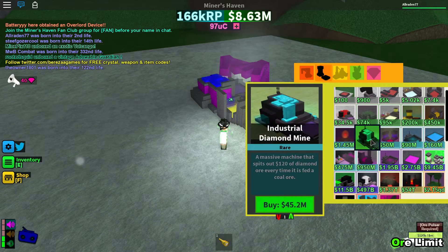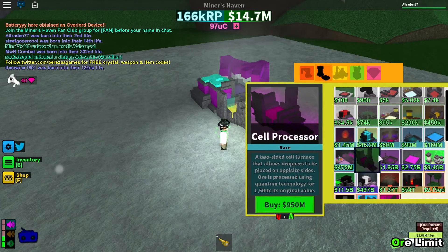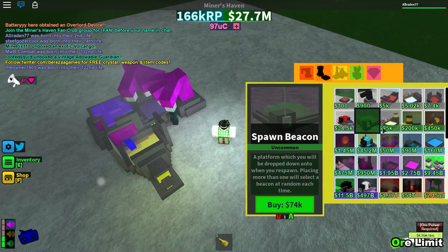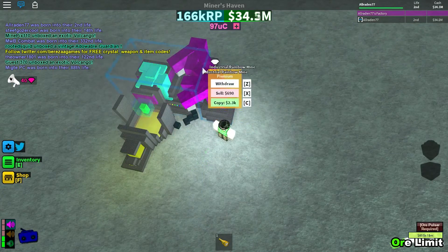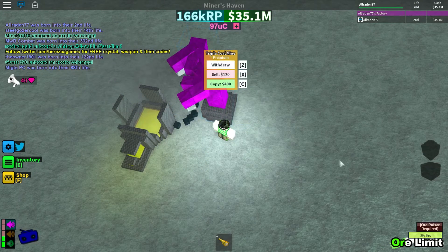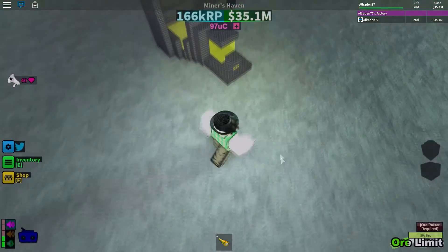That's pretty much all you really need. Now that I have money I'll go over here and buy some military grade conveyors — buy like five of those. If you ever get the glitch where you can't withdraw, just reset. I always find that if you reset it works.